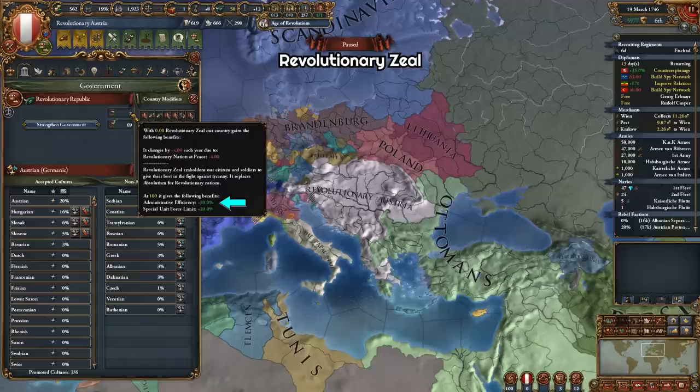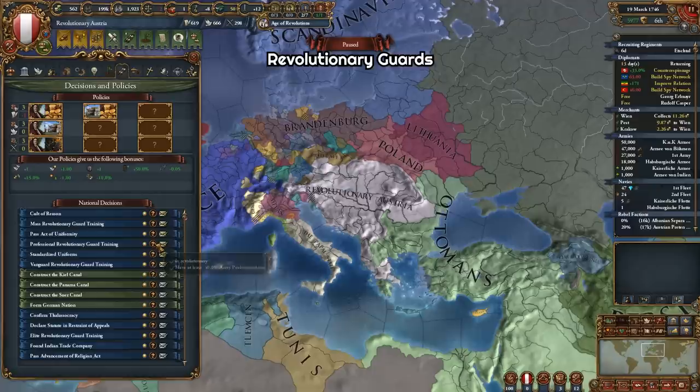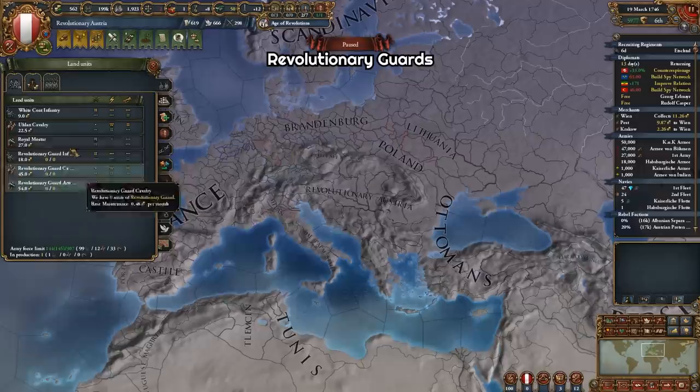That segues us into the next revolutionary mechanic — we now get some new revolutionary regiments. There are four tiers: we can hire tier 1 mass revolutionary guards when we become revolutionary, then professional guards at 40% army professionalism, vanguard revolutionary guards at 60%, and elite revolutionary guards at 80% professionalism. These special units don't count towards the force limit. I won't get into full details because I think they will need some balance changes in the upcoming patch, but they seem fairly useful on paper — perhaps better in multiplayer than single player.